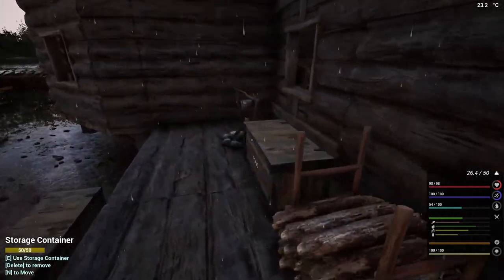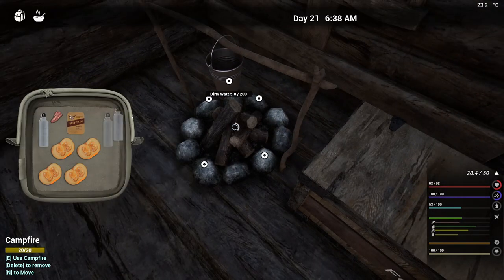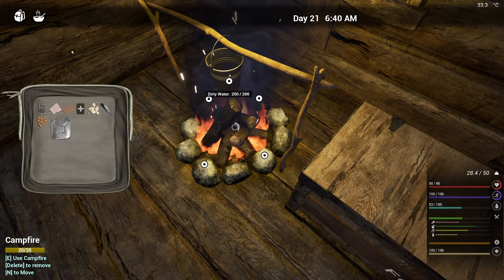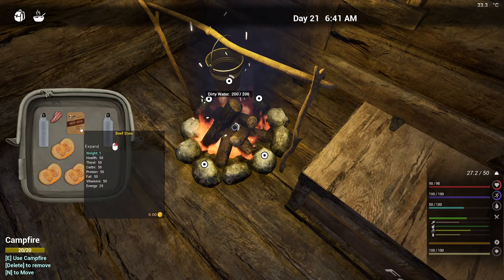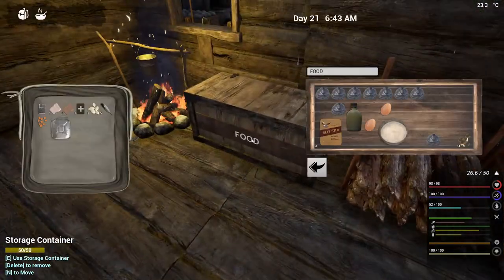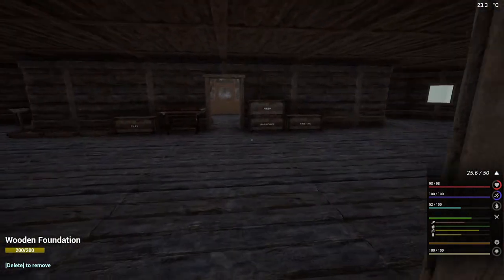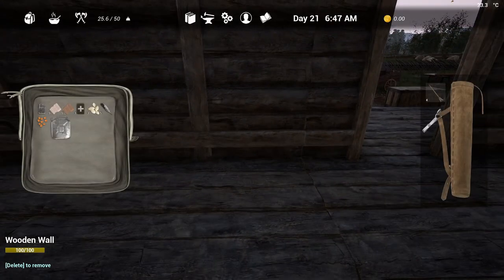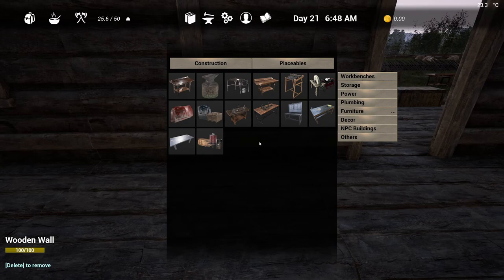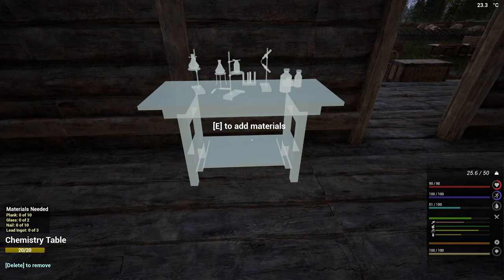Another beautiful day. I do need to get some water boiled. We'll go ahead and eat some of this — I just brought a beef stew with me just in case I needed it while I was out and about, but I didn't, so I'm going to put it back. Okay, a couple things we're going to have to do. First and foremost, I need to build the chem station. I'm going to need 10 planks, 2 glass, 10 nails, and 3 lead ingots.